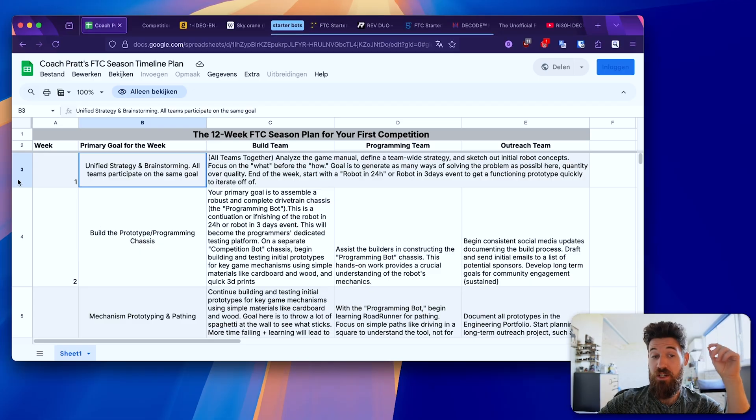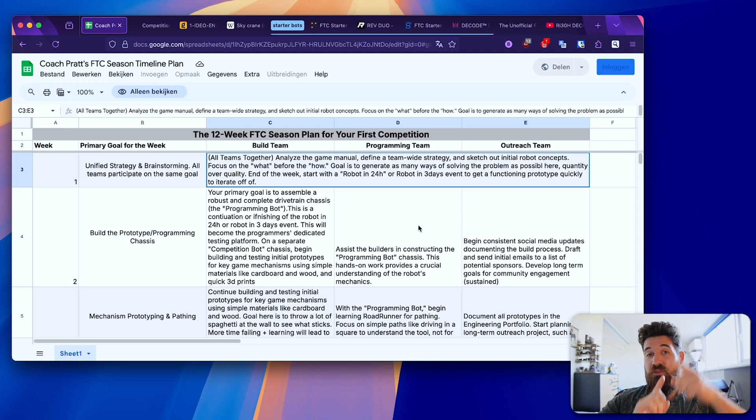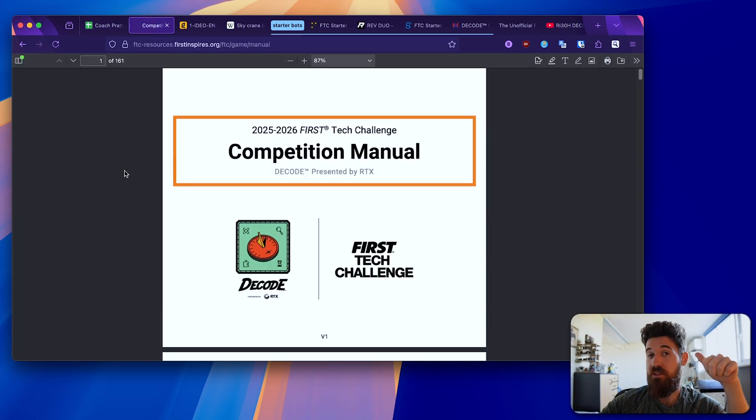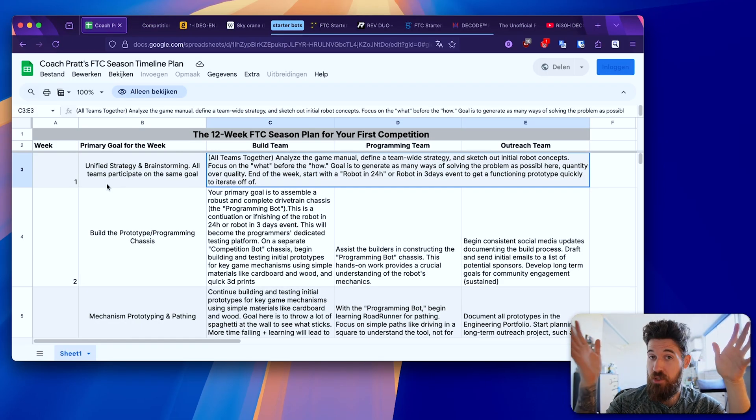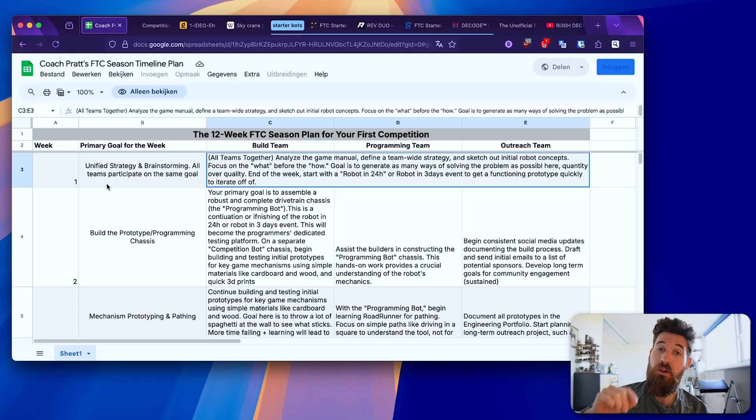The primary goal of the week is to have a unified strategy and brainstorming session, with all your sub-teams together focusing on brainstorming. The first thing you need to do is analyze your game manual. You need to have a very clear understanding of how you score points — that is your shining light the entire season. Always go back to what is our defining point here: is it going to get me more points?